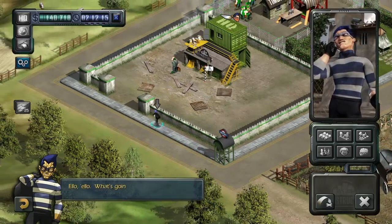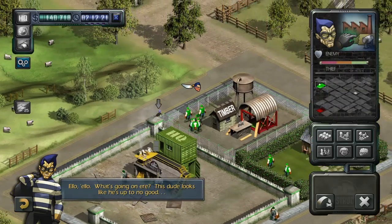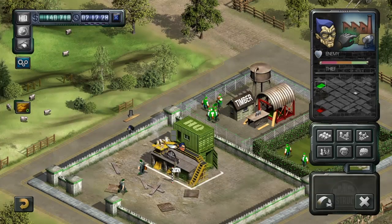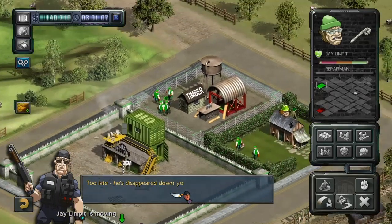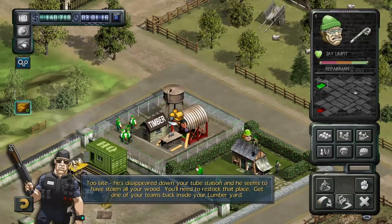Hello, what's going on here? This dude looks like he's up to no good. Someone has stolen some resources from your site on Katie Swallow's estate. It might not be too late to catch him and get them back. Too late - he's disappeared down your tube station and he seems to have stolen all your wood. You'll need to restock that place. Get one of your teams back inside your lumber yard.